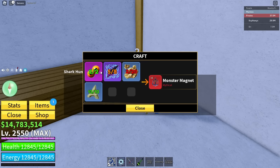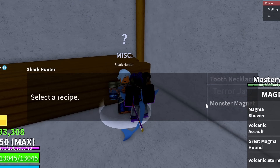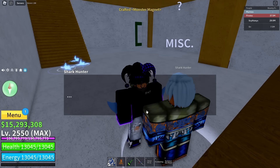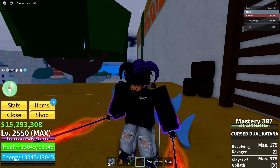This is what we need, so we're gonna have to get some more materials. Let's get back to it. I finally have enough materials for the monster magnet right here, and this is how you get the new sword. So just craft this, and since we have the monster magnet, all that's left is to spawn a terror shark and we should be good.